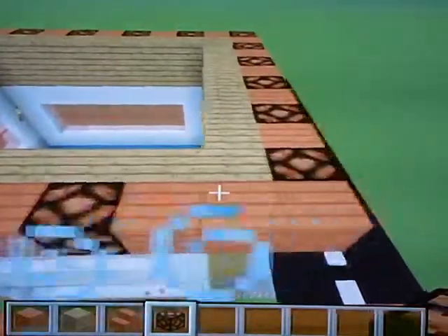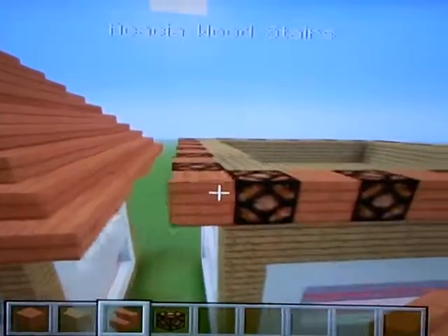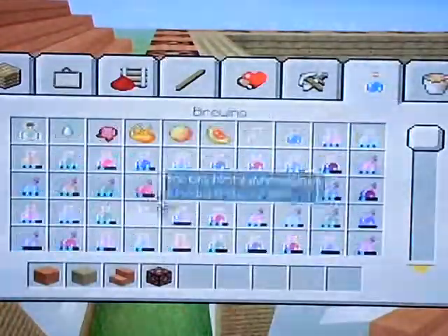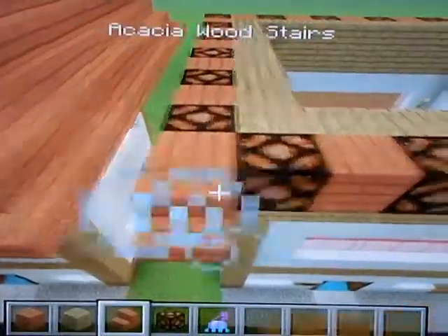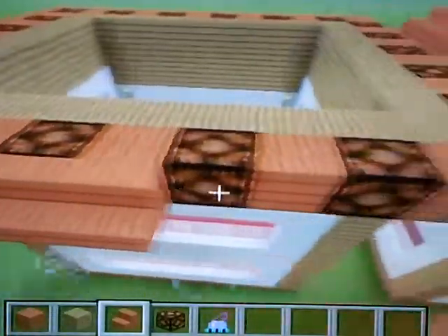So that's how you do that bit. Then you're going to get your acacia wood stairs — make sure you get them the right way around. Sometimes a speed effect would help speed things up. Go all the way around like this with your stairs.